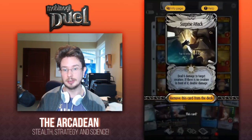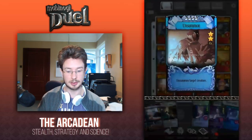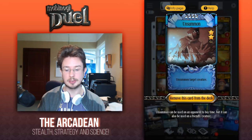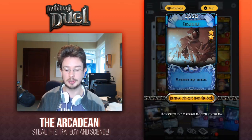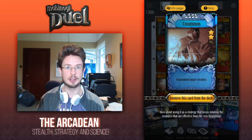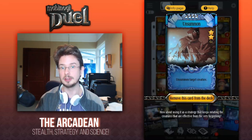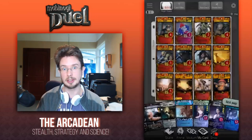Surprise Attack — standard light removal spell in every deck, basically. Unsummon is useful for getting some resources back if you want to refresh one of your characters, but it can also buy you time if they bring out something extremely unpleasant. Just unsummon it off the field and make them resummon it.